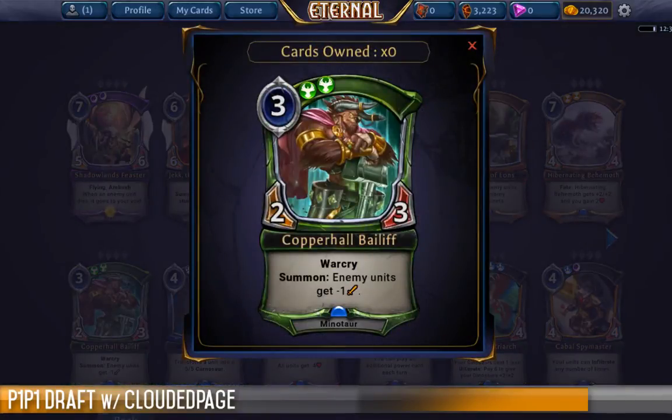This, however, is a card I'm excited about in both formats — Copper Hall Bailiff. It's a 3-cost 2-3 with double green, which makes it a little trickier to cast on turn 3 in limited, but the upsides. It has War Cry, so we instantly know what archetype we're putting that into. And it has a summon ability — all enemy units get minus 1 power. That means you can keep attacking with your creatures via War Cry, never having to worry about losing your creatures against another 2-2, because all their 2-2s are now 1-2s.